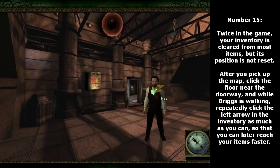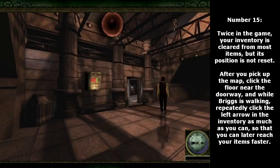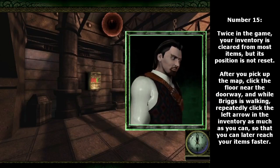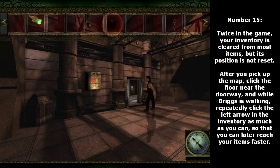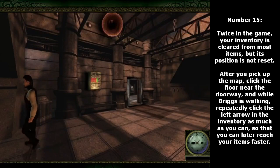Number 15. Twice in the game, your inventory is cleared from most items, but its position is not reset. After you pick up the map, click the floor near the doorway, and while Briggs is walking, repeatedly click the left arrow in the inventory as much as you can, so that you can later reach your items faster.